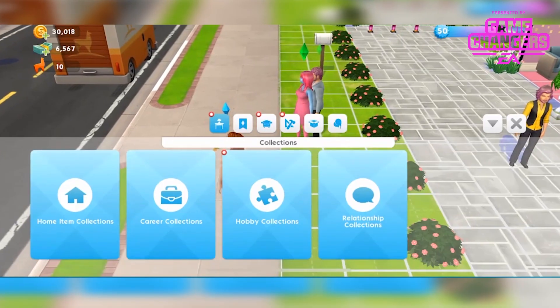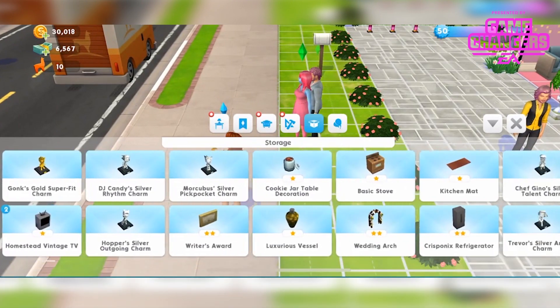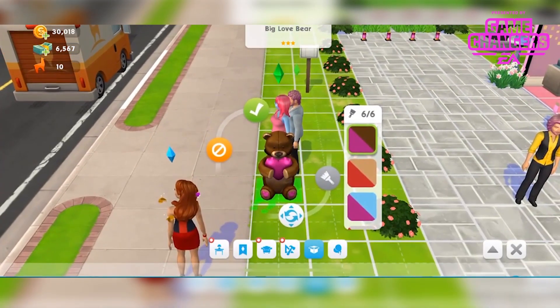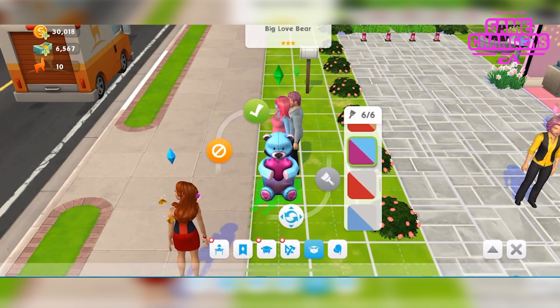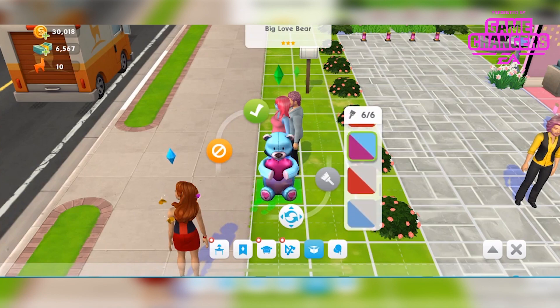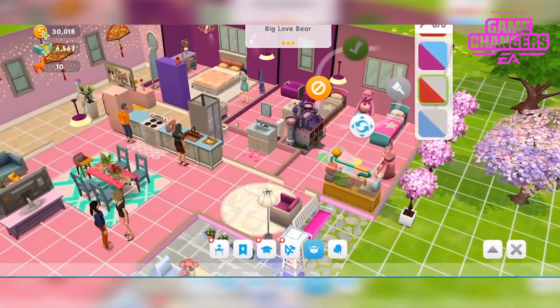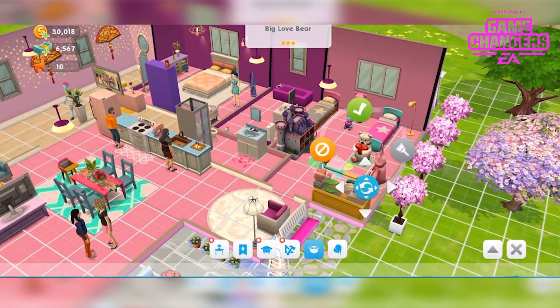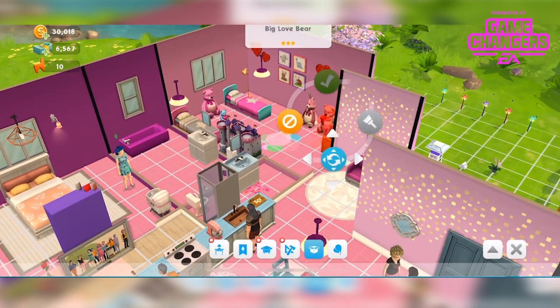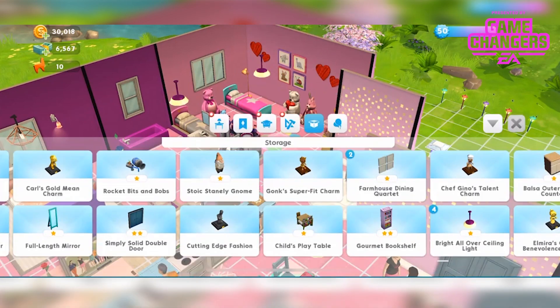There's one other item which is the bear. Let's go in our inventory and find that. Here we are — Big Love Bear. Wow, it's literally huge! Available in different colours, they're all really nice. I quite like the white one with the red part. And now maybe I'll put this in my kids room with the others — just so sweet, so many teddy bears in here.